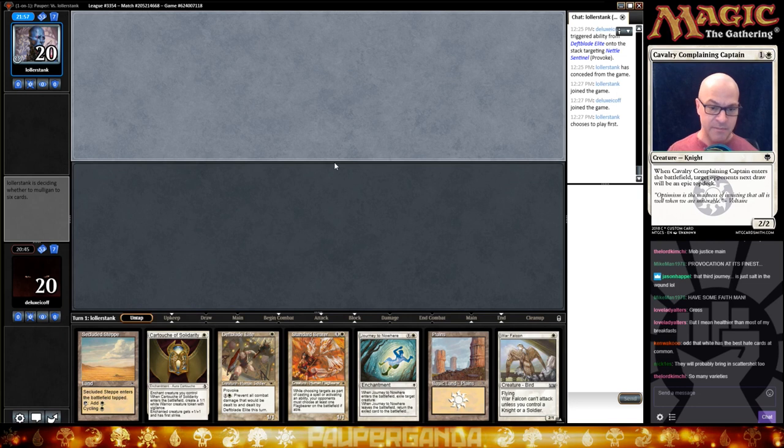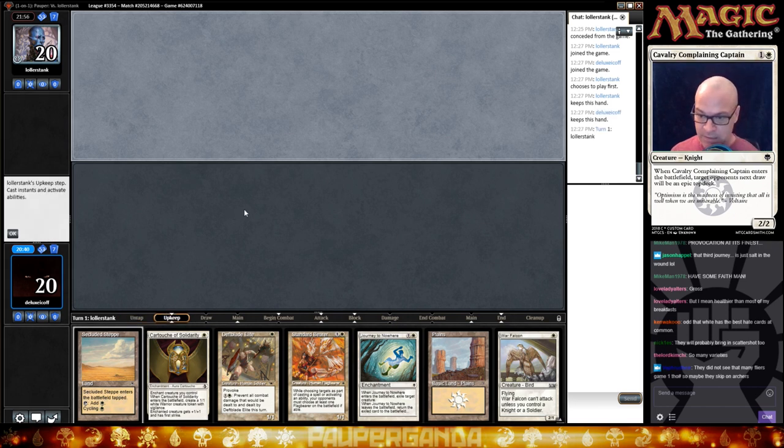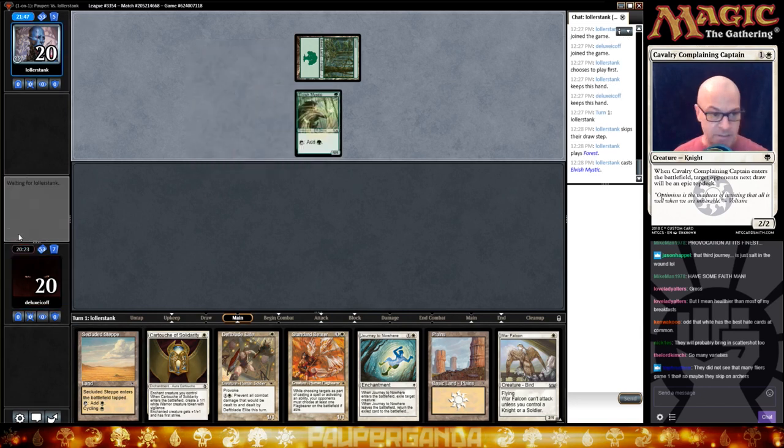Here we go — not as good a hand but still pretty damn good. We're going to lead with Elite obviously. They did not see that many fliers game one, so maybe they skip on the Archers. They're going to have to really query an Archer — other than the War Falcon, everything's going to take multiple activations, which will really hold them back. Their opponent is keeping a seven-land hand on Elves — that's kind of scary. Definitely one of the very best decks in Pauper. I would play it, but now it's popular, so I don't like it.